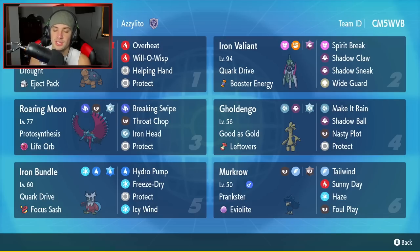Fourth Pokemon is Goldengoo. I think we're gonna see Goldengoo a little bit in series 2 but not as much as series 1, since other Pokemon will start to counter it. This one has as-good-as-gold ability and leftovers as item — I've never used leftovers on it before, so it'll be fun. Moves: make it rain, shadow ball, nasty plot, and protect.